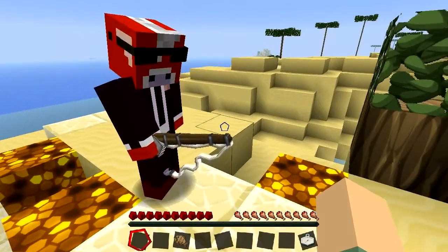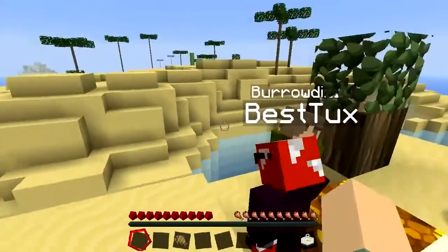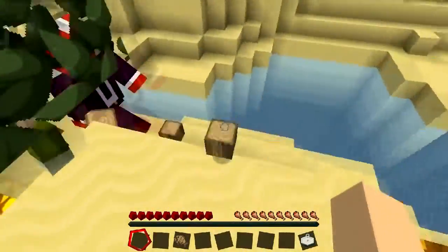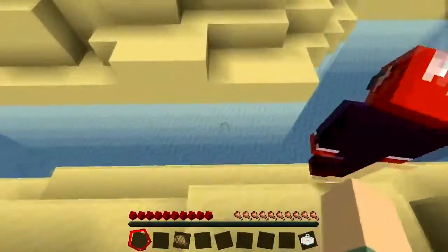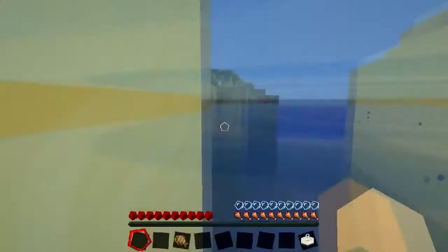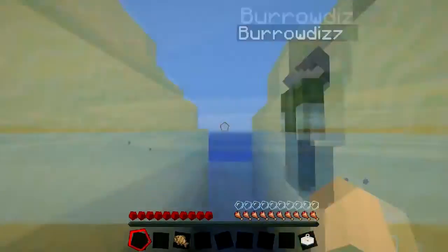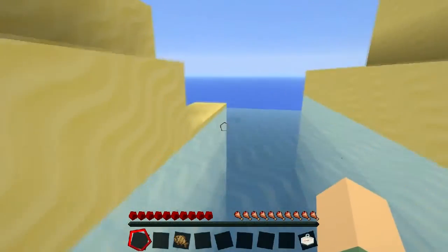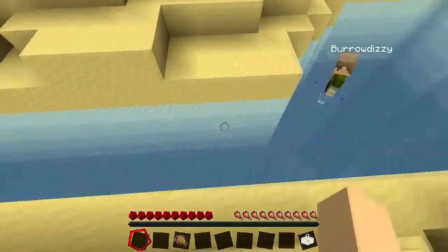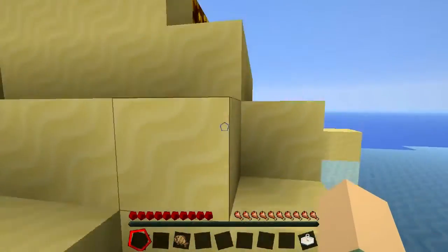Everyone admires the texture pack - even the fishing rod looks really nice with a little wind effect. Before doing anything we decide to explore a little. BirdIsAHey breaks something and everyone jokes he broke the rules. These are some interesting-looking trees on the island.